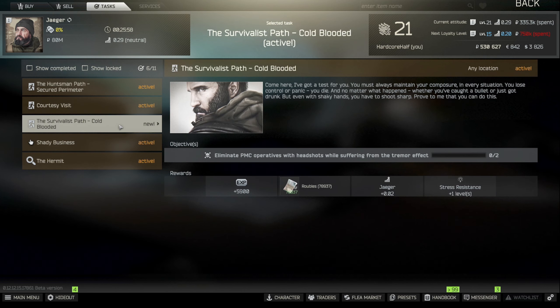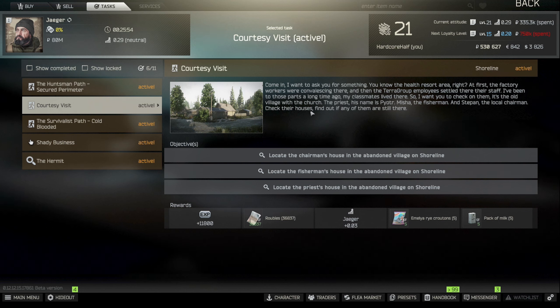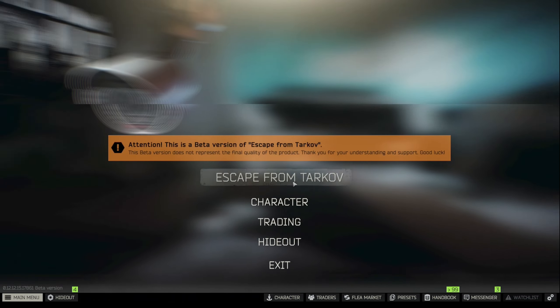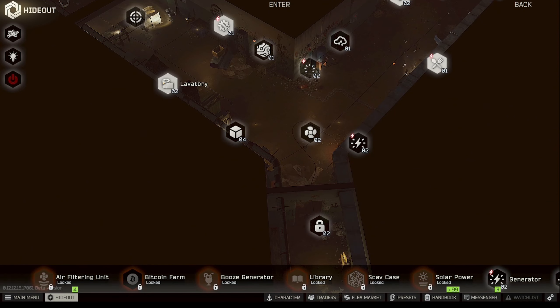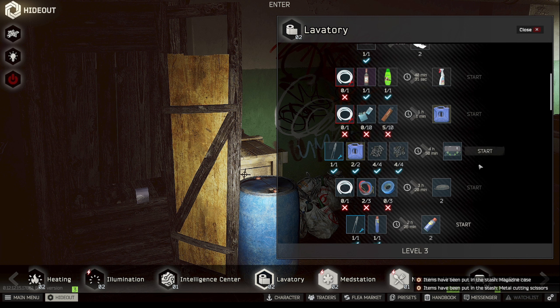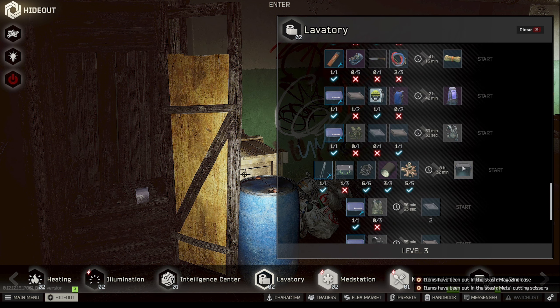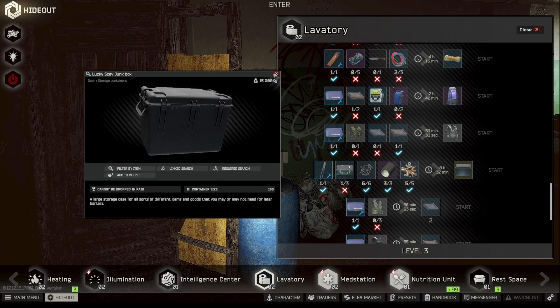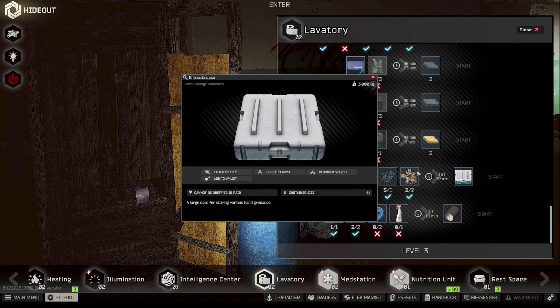We'll also need the Logistics Key for Oli at some point. Customs has a rare chance to spawn it, but we can actually get it from Jaeger level 3. That's why I need to start working with Jaeger more — I still have the Bachelor reputation requirement. Once we get to Jaeger level 3, which just needs us to spend more money and get two or three more levels, we can barter for the key, which is going to be really nice.